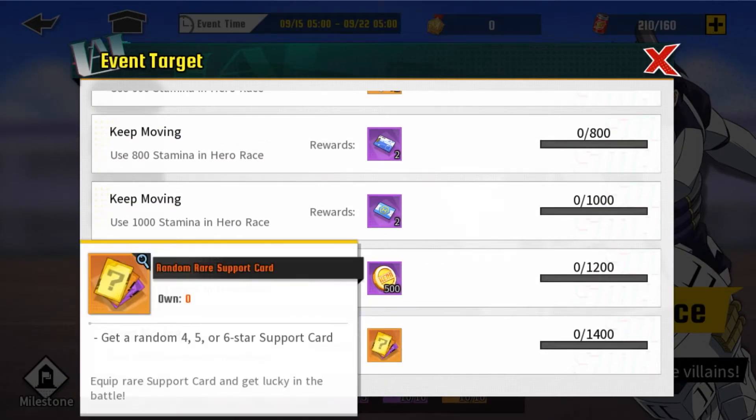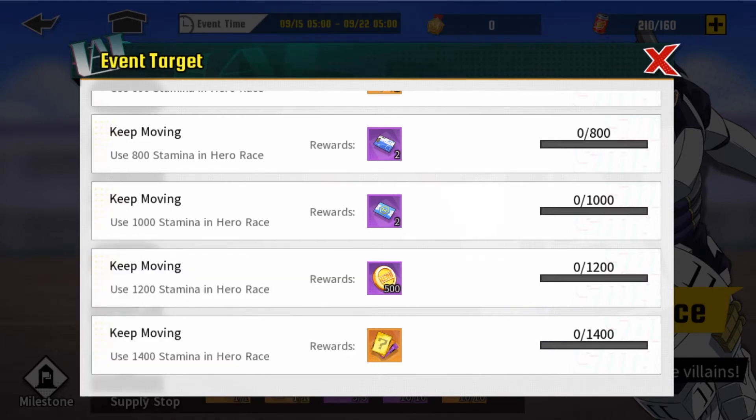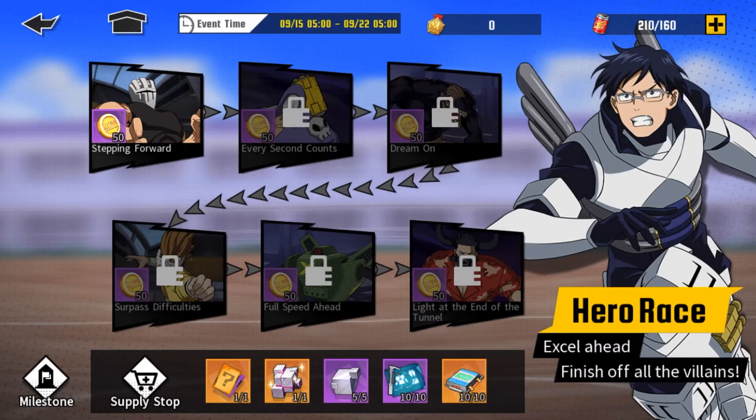If you grind the milestone, that's where you get the 6-star support card. If you grind and use up to 1400 stamina, you can get the 6-star support card chance — not a guaranteed 6 star, just the chance. Also if you use 1200 stamina, you get 500 Hero Coins. So waste your Hero Coins here. Even if you have to use a little bit of Hero Coins to get your stamina back up, it's definitely worth it because you'll be getting a lot of Hero Coins back.